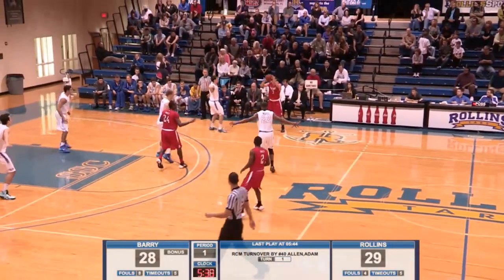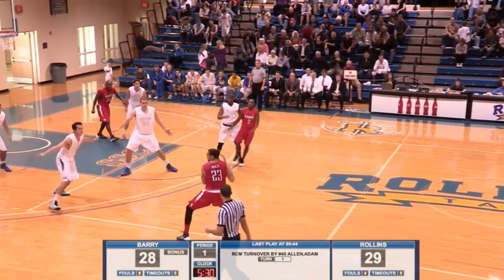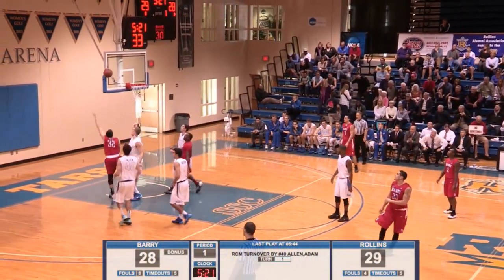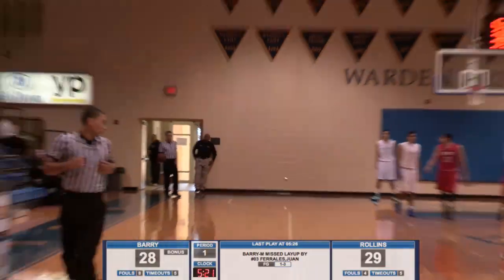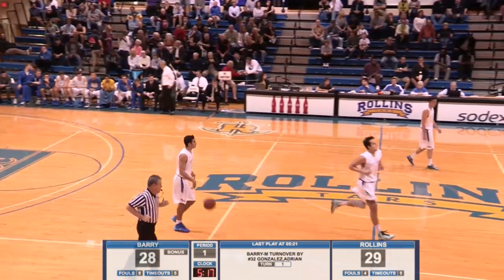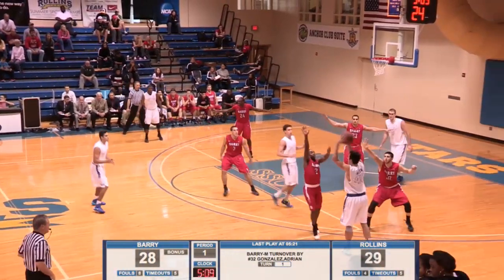5:40 remaining, one-point Rollins lead, 29-28. As the women won the game earlier, had double-digit leads for practically the entire game. Here's Ferales in traffic — the runner is off the mark, tipped, and on the floor. Barry comes away with it, and we're going to have double dribble. As Gonzalez took a dribble — he was fighting with Alex Blessing for the ball, then gathered it in, beat Blessing to the ball, and then double-dribbled at the 5:18 mark. Tars with a one-point lead. Rollins hit six of their first seven threes and have only taken three since and missed all of them.